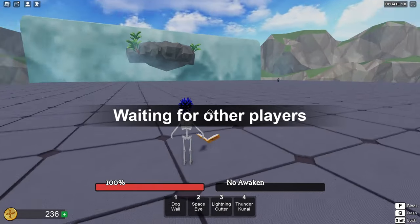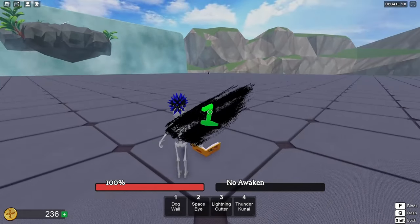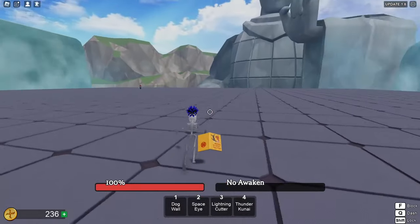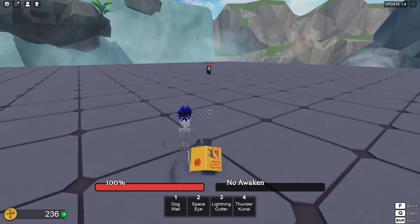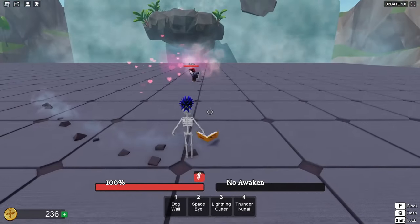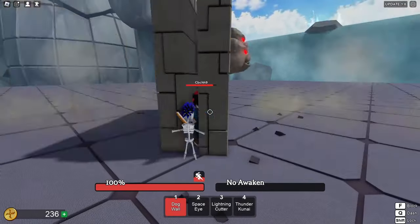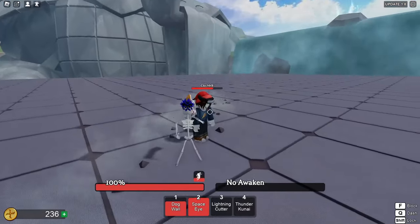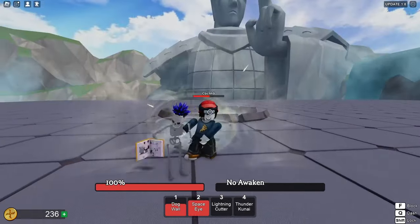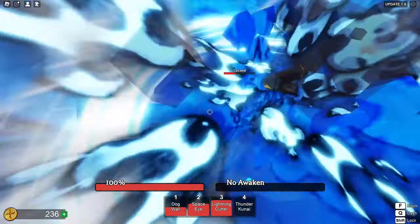Let's hop into some one v ones — start small, right. We don't have a countdown sound; I'm kind of used to that from Z Battlegrounds. I really like the map, that is fire. Okay, we got this bacon right here — come here, you're gonna pay for it with your life. Step back: one, two, three — Space Eye. Step back again: one, two — you stand no chance, you're done even before it started.